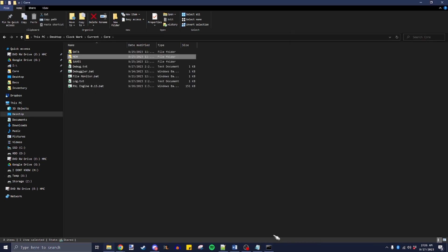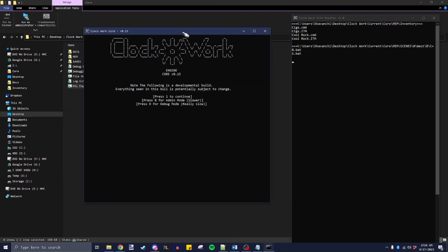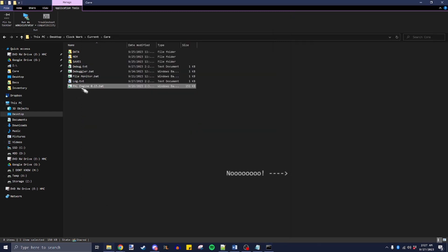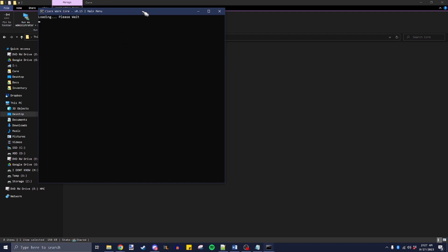If we go back in and launch the thing, the version number actually displays correctly now — that apparently wasn't updating before. I also fixed the one on the main menu. There's a quit button now on the main menu; it does exactly what you think it does. Not sure why it wasn't there before, but it is now. Let's actually get in game.